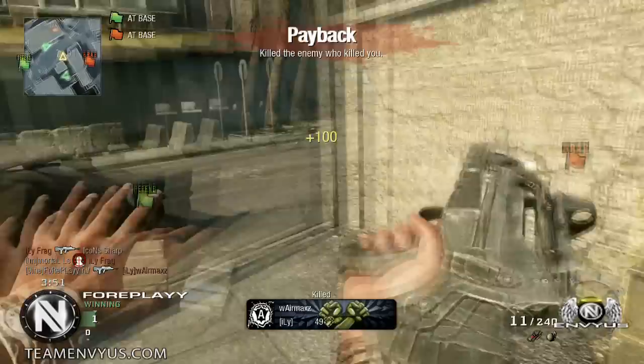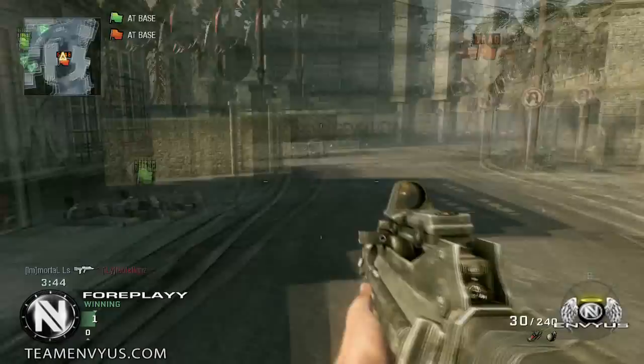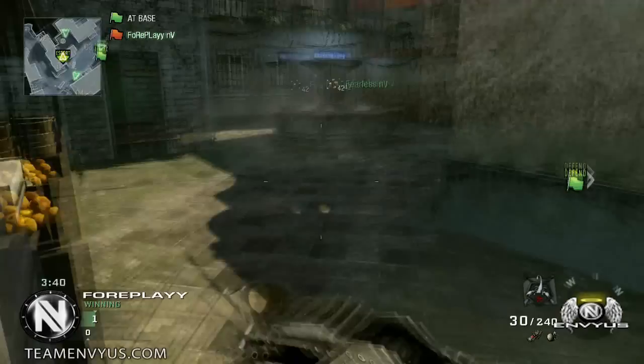I'm going to try to push up on the dumpster, but I see this guy run in the window instead. So I'm going to get that easy kill and then actually try to pull the flag. I thought they called out that there was someone still alive backside, so I'm going to stutter on the flag a little bit, miss it, and then finally get out of there.